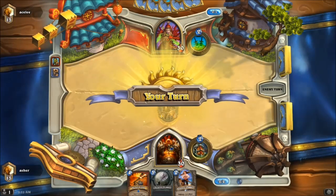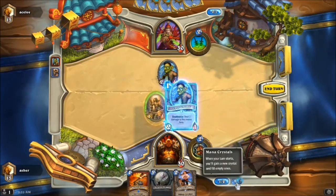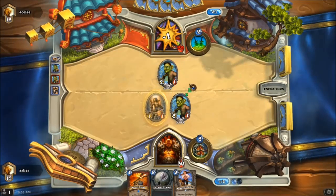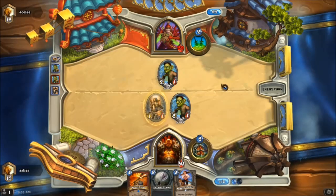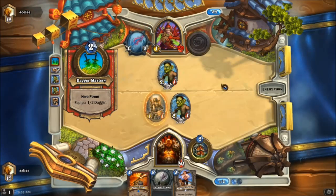So this will be interesting to see — aggro versus aggro. Leper Gnome this turn. Yes I have one mana crystal left but whatever. I'll let him have his fun. The question is: is he going to Backstab it or something? I think he's just going to knife it.